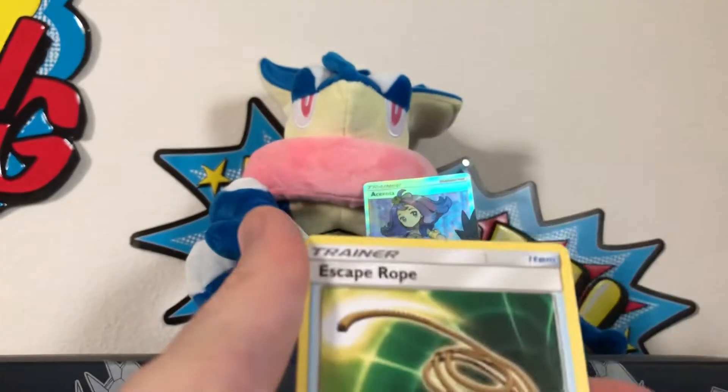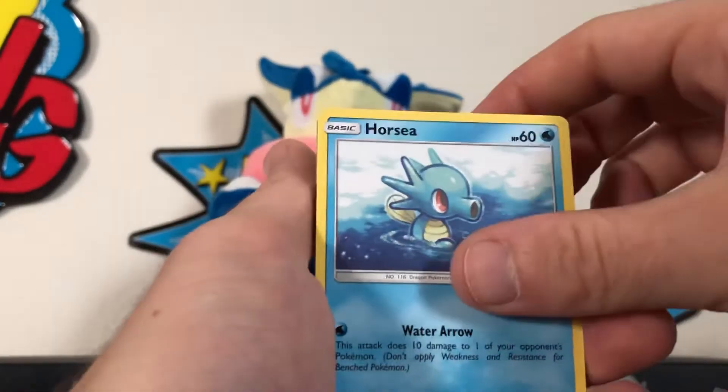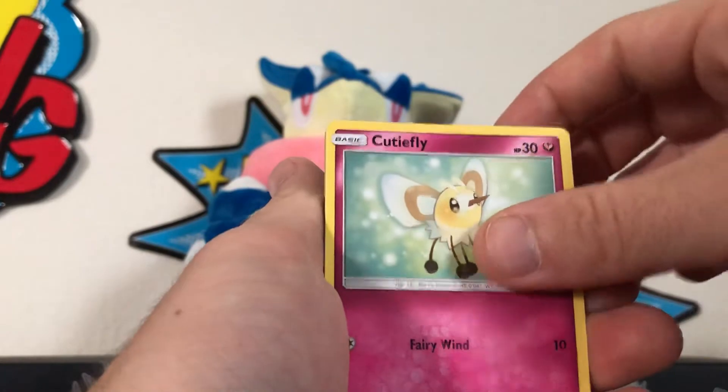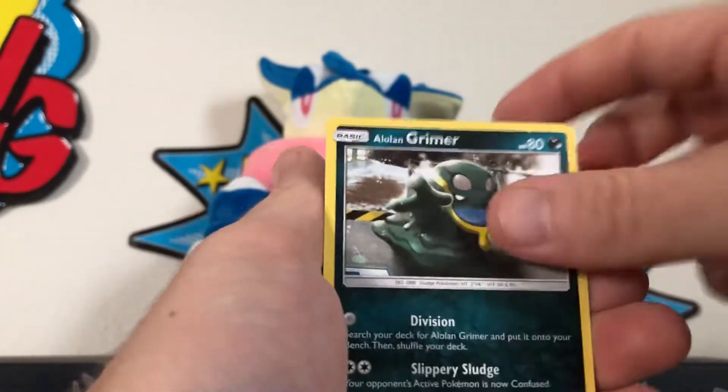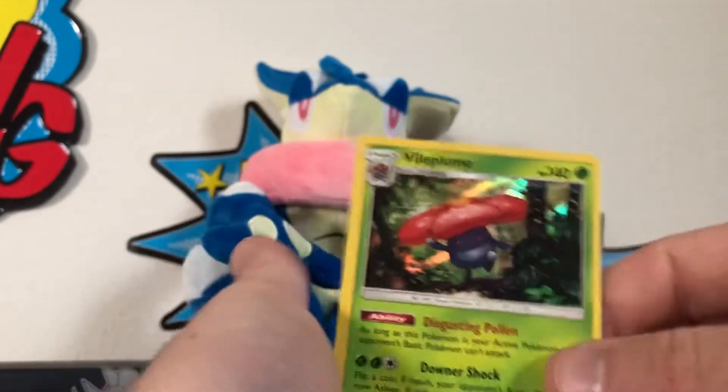We've got Rotom Dex, Escape Rope, Sophocles, Venipede, Horsea, Cutiefly, Ladyba, Grimer, reverse Weakness Policy, and a holographic Vileplume - sorry, didn't mean to hit the camera.